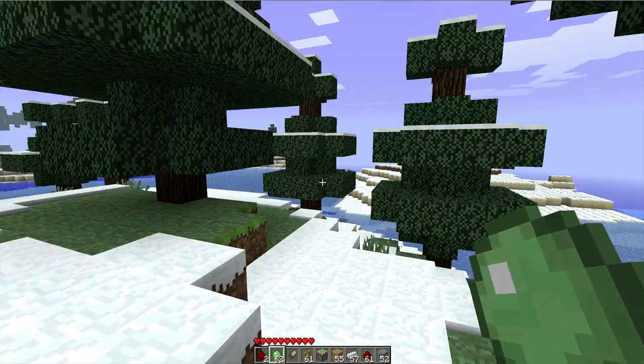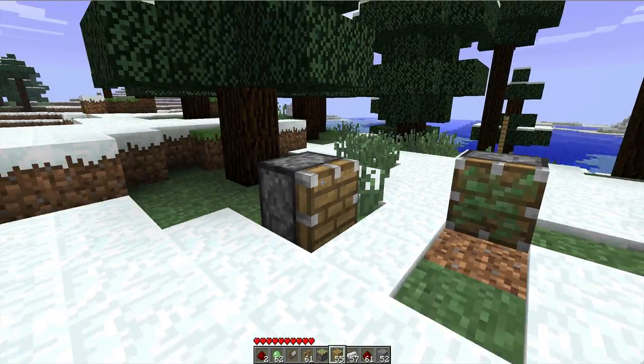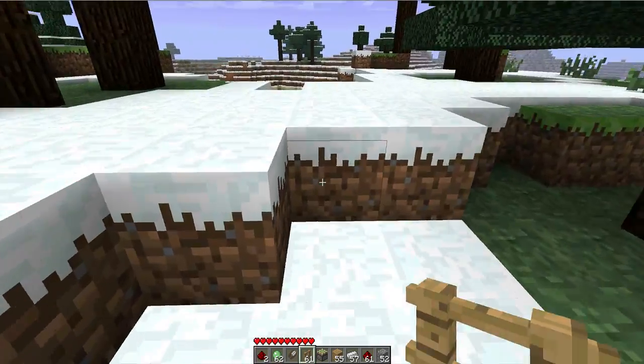Hello guys, Kay here and today I'm going to show you what's new in 1.7 and a few bugs. First thing's first, we have fences which are now completely stackable.